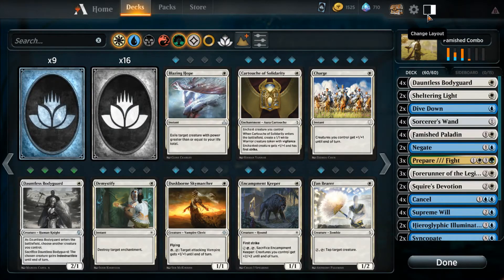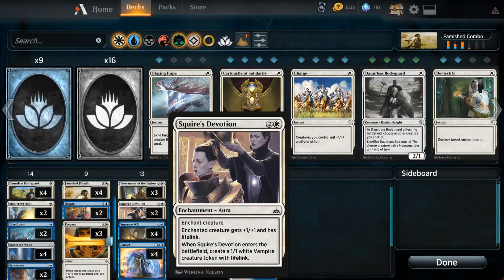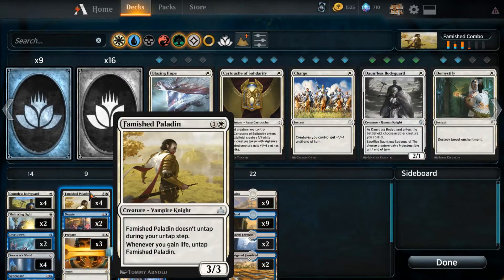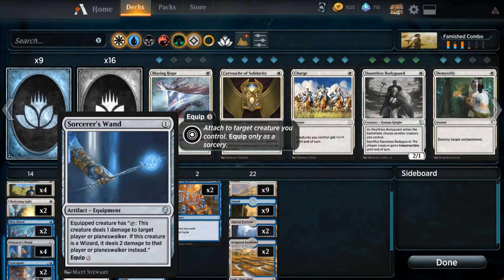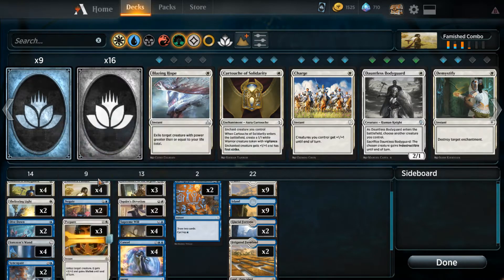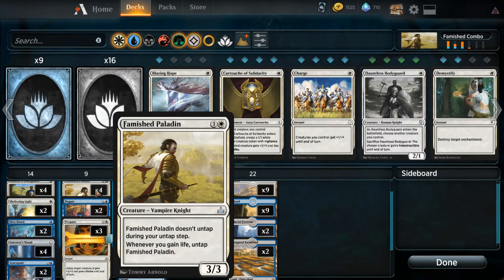If you don't know how this works, it's very simple. What you want is Famished Paladin that doesn't untap during your untap step, but — and this is key — whenever you gain life you untap Famished Paladin. The other card that you need is a Sorcerer's Wand, which allows you to tap it to deal one damage to any player or planeswalker. The rest doesn't matter — it just ups the damage if it's a wizard — so you equip that to your Famished Paladin.